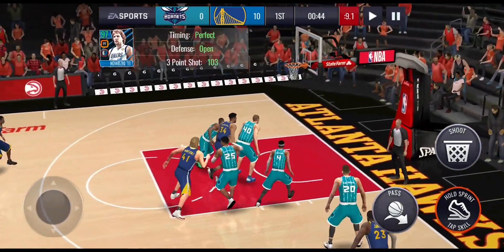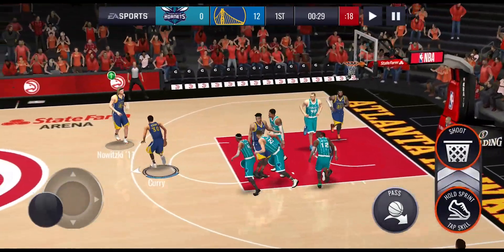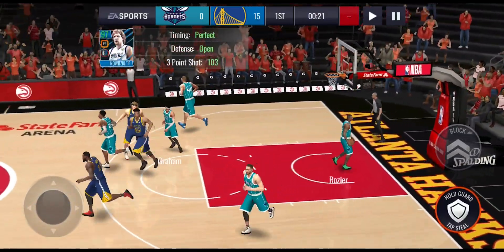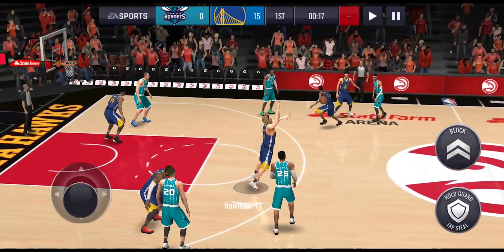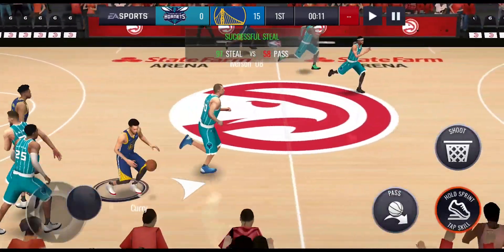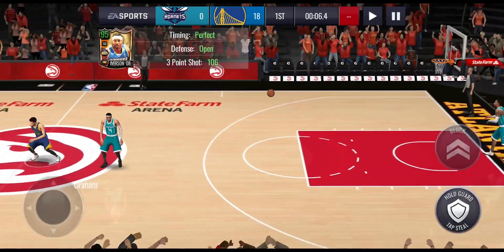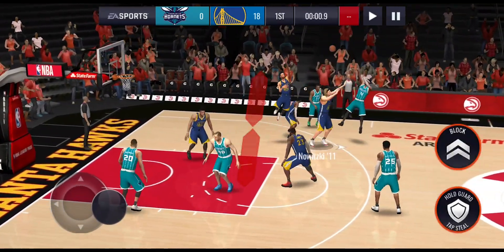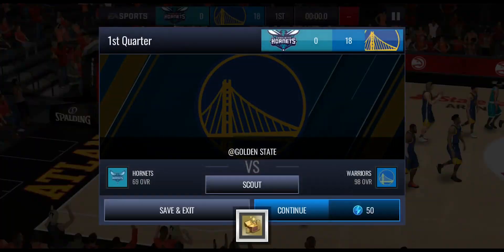LeBron James in the corner — he makes that one, splashes it. Curry tries another step back, bricks that one. Dirk Nowitzki comes out and he does make it — we're up 15 and 0 in this quarter, pretty crazy. We kept them to zero points. Let's see if we can get a steal and keep them scoreless the whole quarter. We come up with a steal, play it up to Iverson — he splashes that catch-and-shoot three. They try a fade-away three and miss, so we finish the quarter up 18-0.